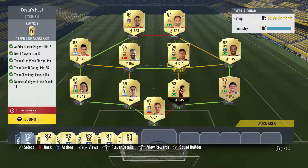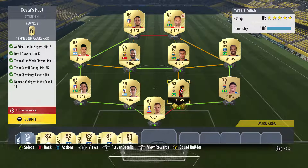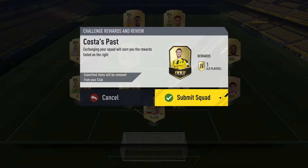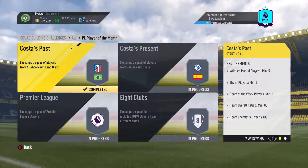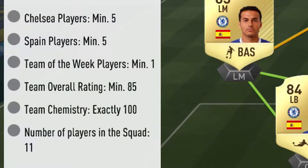We've also got Lucas at right mid, Raphael from Manchester United, and Dante in form — who looks really quite rubbish now. He used to be so good at Bayern Munich. That covers Brazilian and Atletico requirements, so we'll submit it. We get one Prime Gold Players Pack, which is not worth what you put in, but we'll complete it and open the pack which will no doubt be very disappointing.